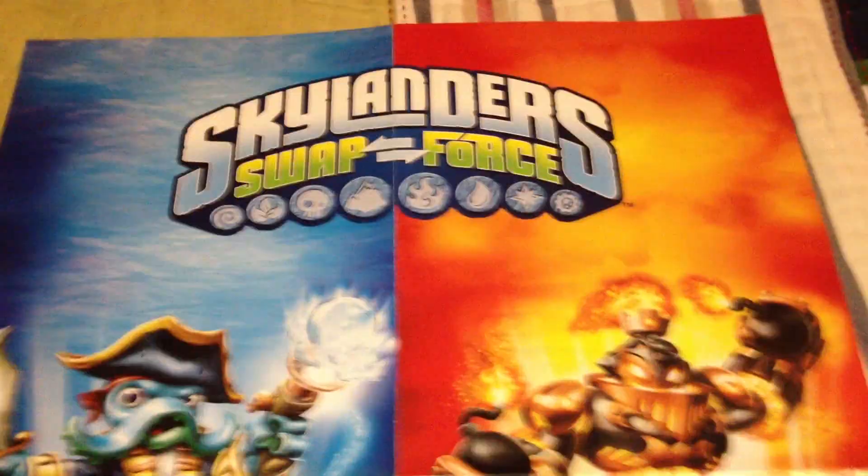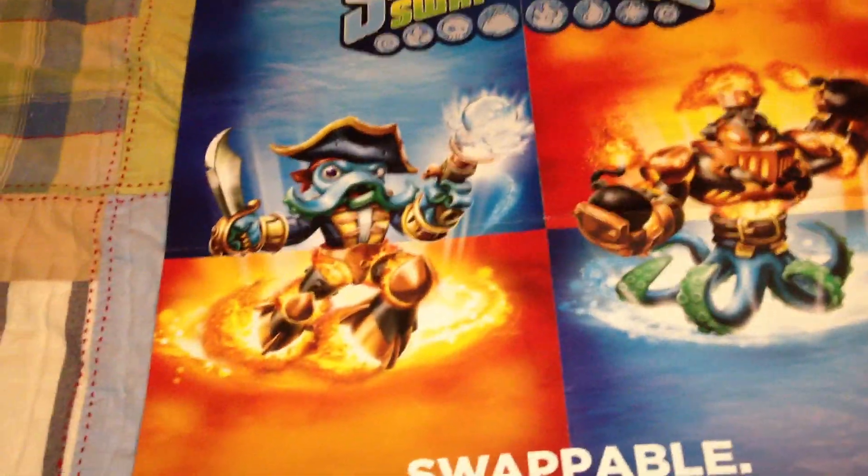This is my favorite one — I'll be hanging this one up on my wall. It's their official logo, like it's on billboards in public. Their motto is 'Swappable Unstoppable.' It shows Wash Zone and Blast Buckler, with the two squares like a checkerboard. Coming October 13th, 2013 from Activision. It says $2.99 here.